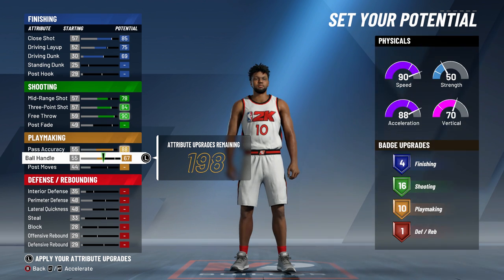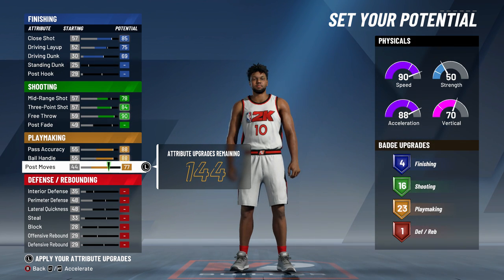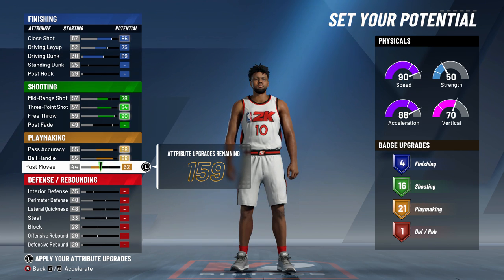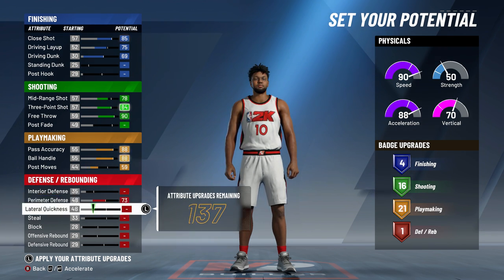You can't put mid-range all the way up — you've got to take it off a little bit. I put mine at around 74 or 78, I'm not exactly sure, but I took a little bit off. And on my playmaking, I left it at 21 — I didn't max it out because I want to have some type of defense.